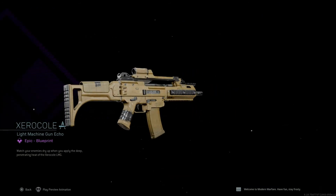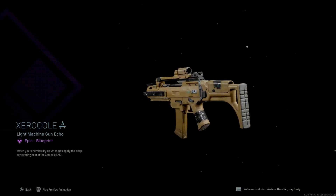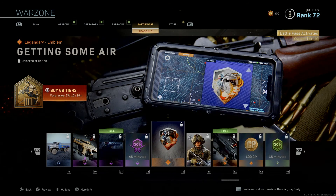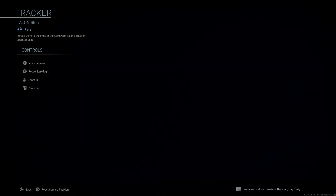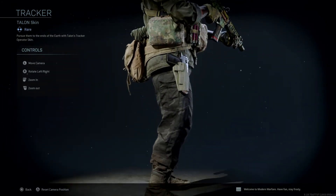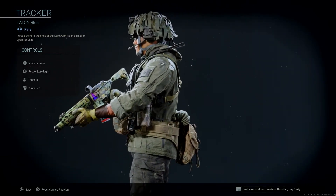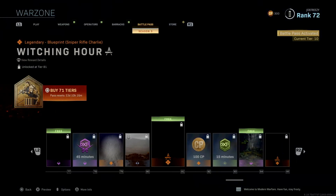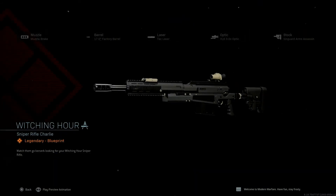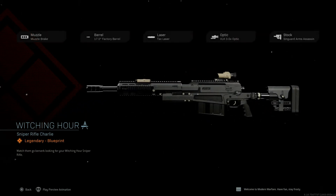Another light machine gun. I feel like there's a lot of light machine gun blueprints on this one. I do like this operator skin — I like that his eyes have a black camo over them. Sniper rifle blueprint, all black — I'm digging it.